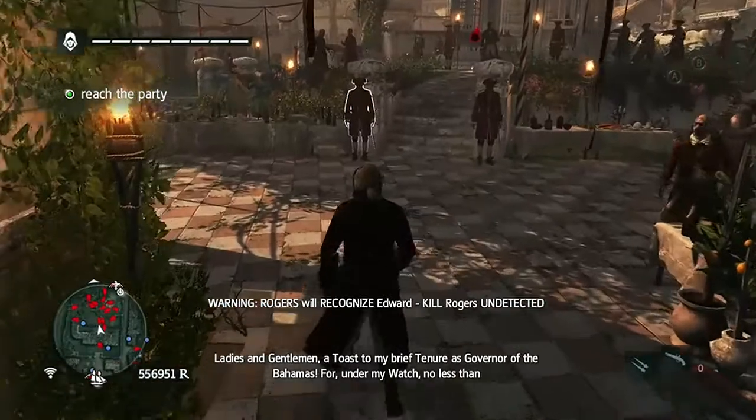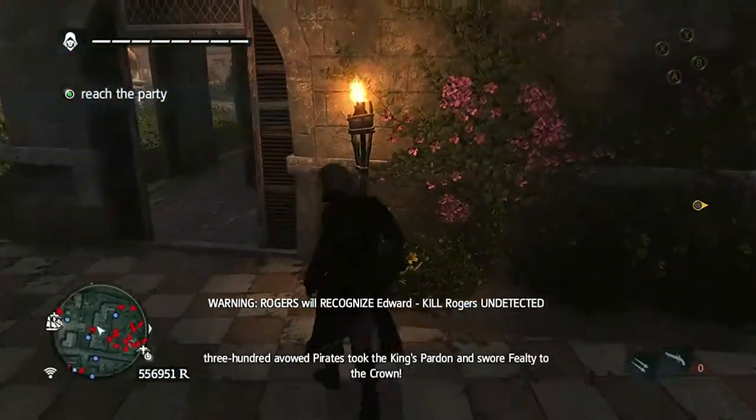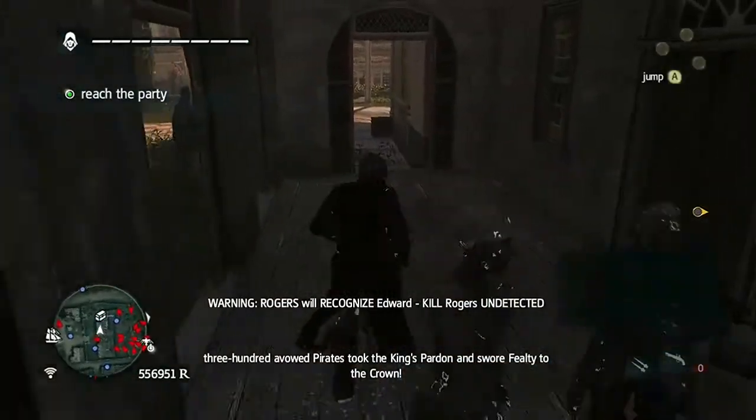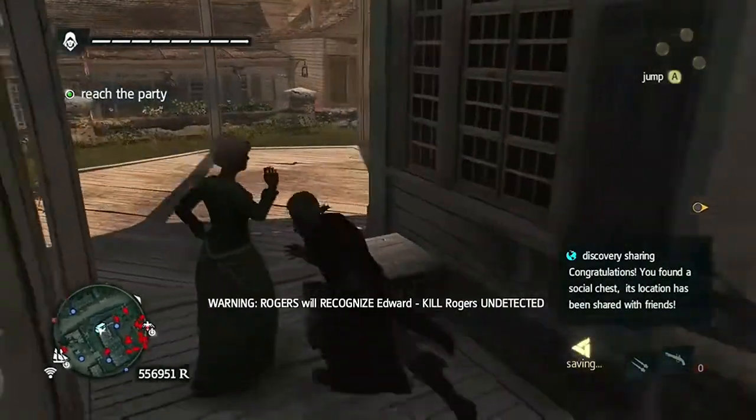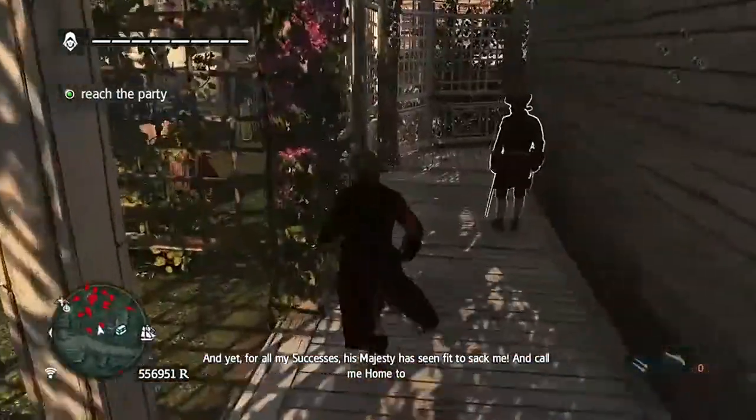When you get to this point, Rogers will start to spot you. There are several ways to approach this, but I find this to be the easiest one. Just walk back out the way you came, turn the corner, go around the building. The bench here is where Rogers is just going to walk by.